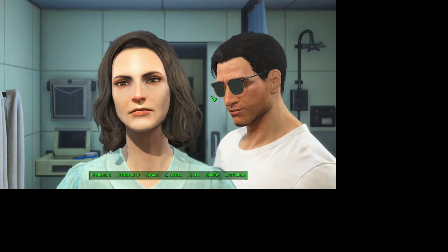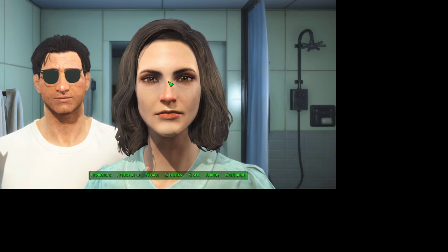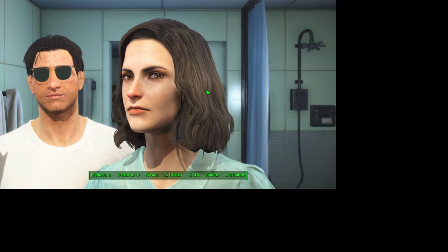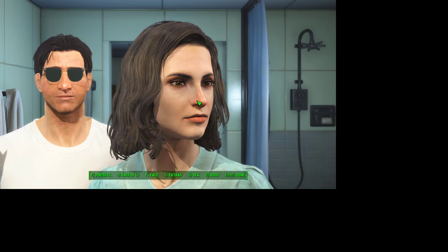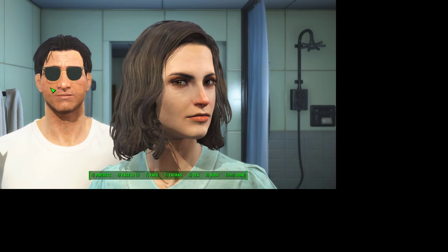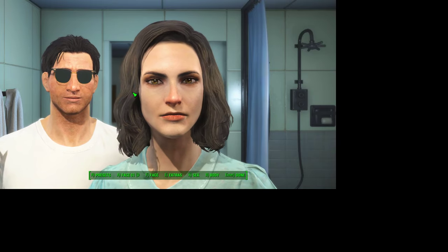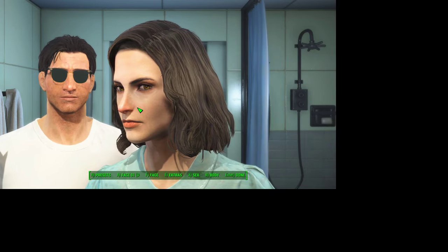If you look to the side you can still sort of see the eye color. It's not a perfect solution because the glasses aren't clear. Interestingly, if you switch to a female character, the glasses stay on him — they don't transfer to her — so you can still see her clearly. After you start the game, the glasses appear on her automatically.